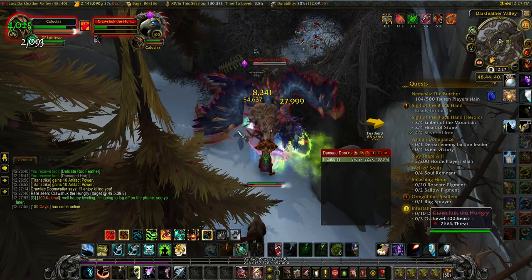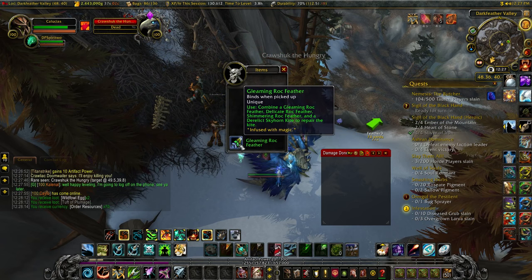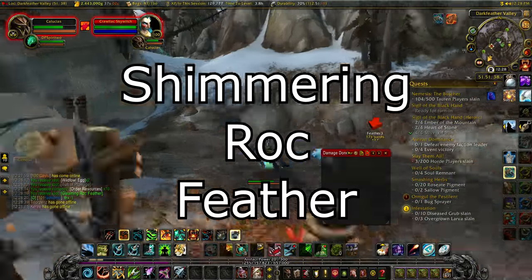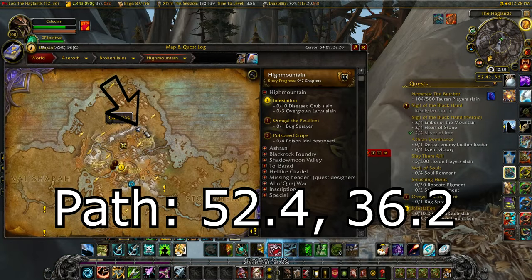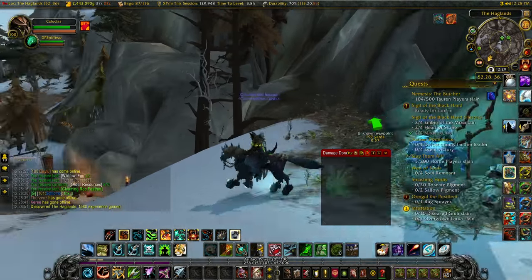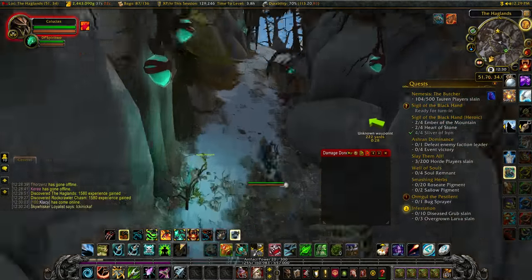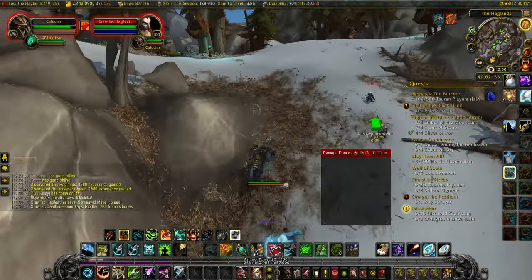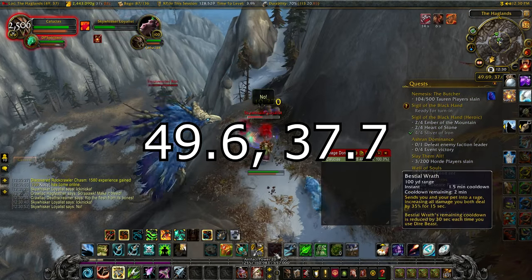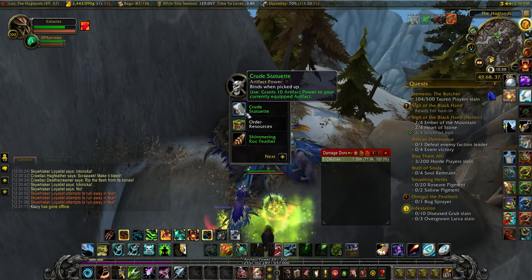From where that rare is, we're going to go down this path to the last feather, which is the Shimmering Rock Feather. The path is at 52.4, 36.2 — there is a cave behind you for reference but you don't go in the cave. You're going to go through this path all the way up this mountain. There are a couple of guys kind of guarding it, not too hard to kill, so we're just going to kill them to get the last part.